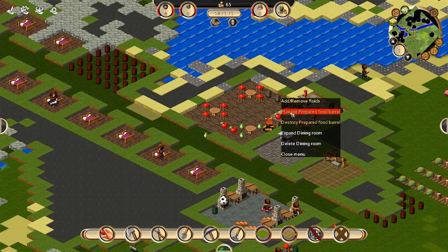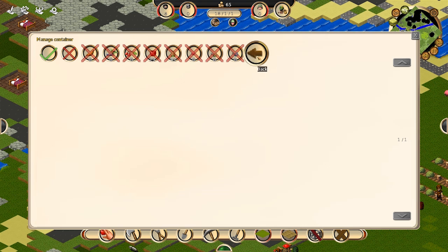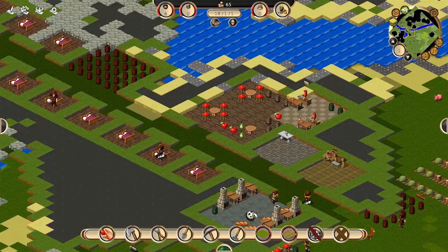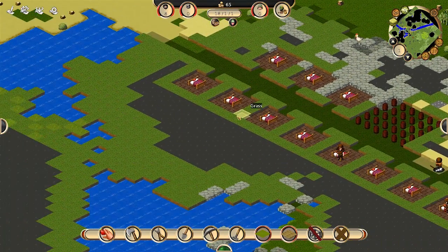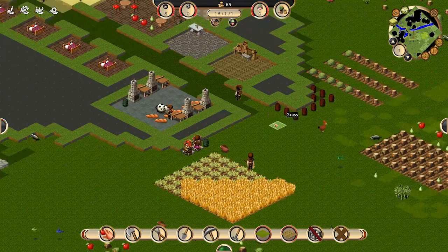I've got six barrels dedicated to everything except any fruits. I don't want fruits in these barrels. Fruits are not a viable food source for these guys — they're healthy for you, but they do not keep you filled.